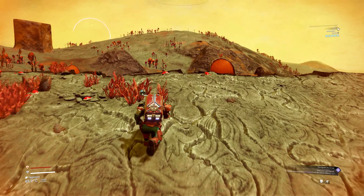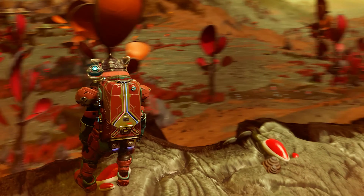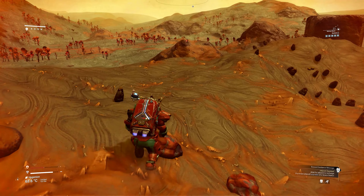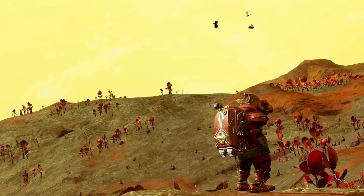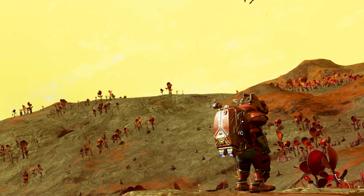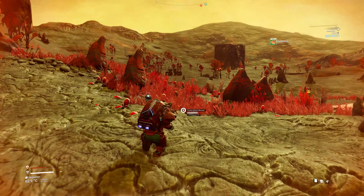Reaching a cliff top, a settlement sprawled out ahead. For a moment, the little Gak paused, taking in the sight of civilization, before reminding himself that for him, in this galaxy, there was no safety. With buzzards circling and his resources running low, the Gak knew he needed to find a crashed ship soon. Now out of life support cells, fireberries could only sustain him as a replacement for so long.